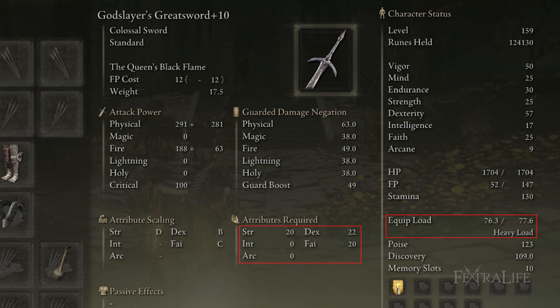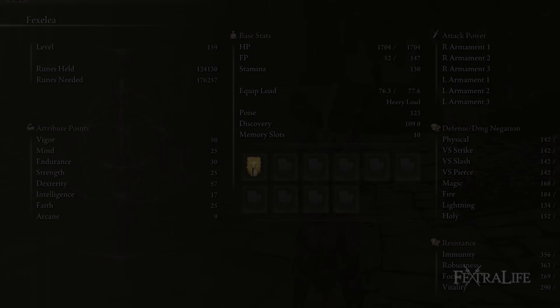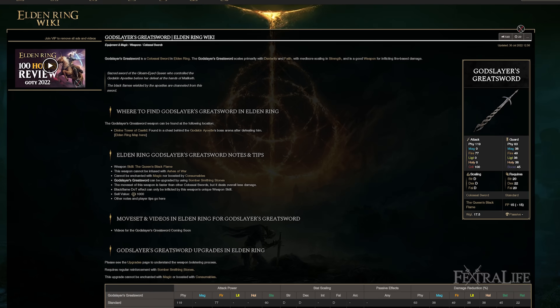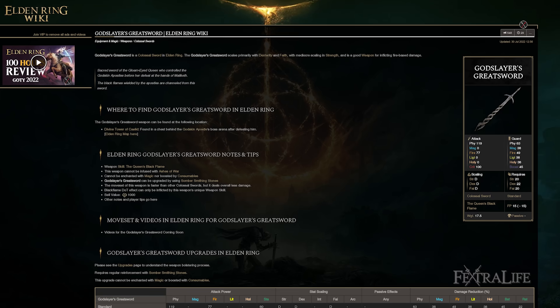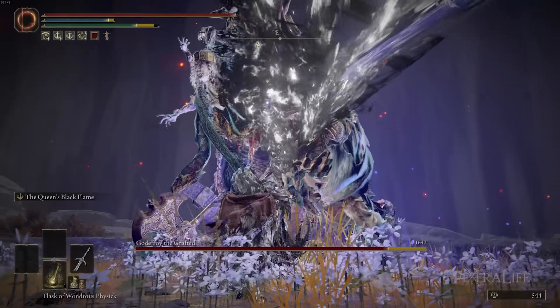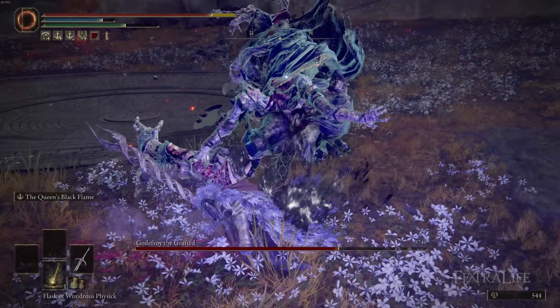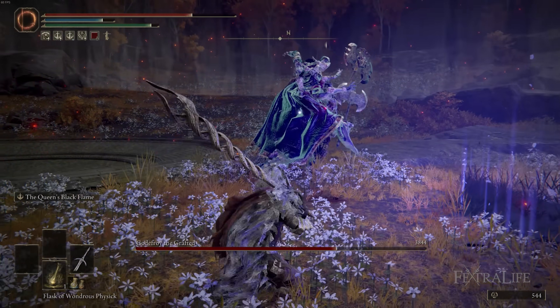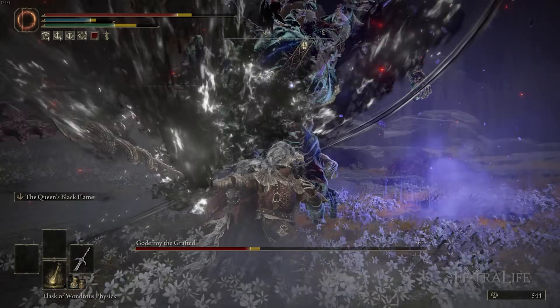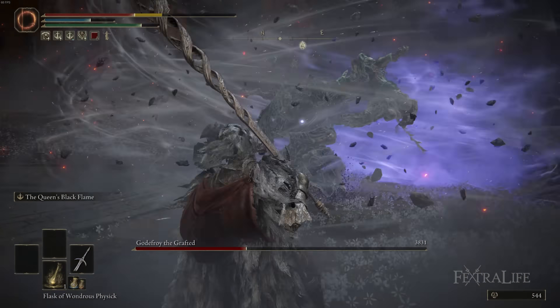You also need enough equip load to wear some sort of armor, your talismans, and anything else without being overloaded. If you don't like heavy rolling you need even more endurance to medium roll, and you'll also need points in vigor and mind. This is realistically a level 100 plus weapon, and probably even higher if you're trying to boost dexterity for more damage — one reason I decided to make it a New Game Plus weapon, as it's easily effective around level 130 to 150.